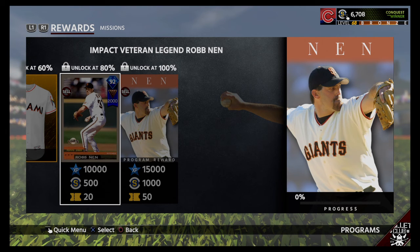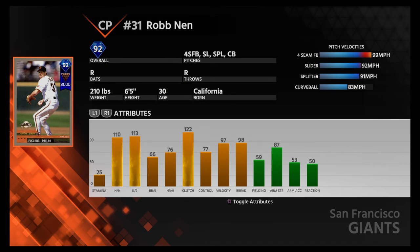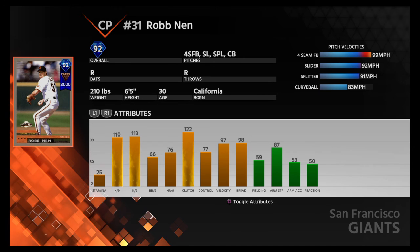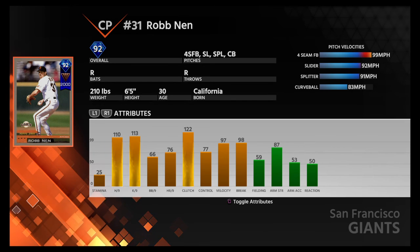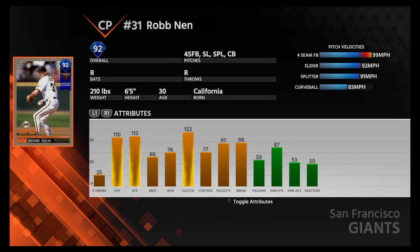Not bad. He actually has better stats overall, but Rollie Fingers had better home runs per nine and better control, while everything else was lower. So really it's how you play for that. I'd probably still go with Rollie Fingers — I like the control, and he had decent break. I'd probably still go with Rollie there.